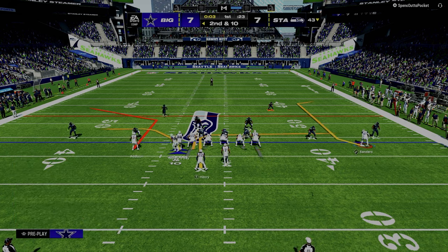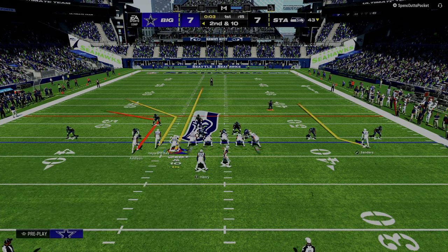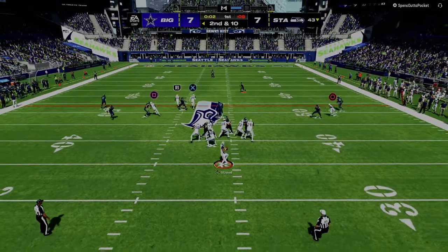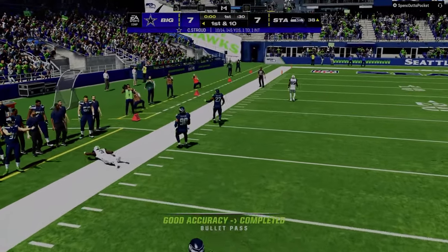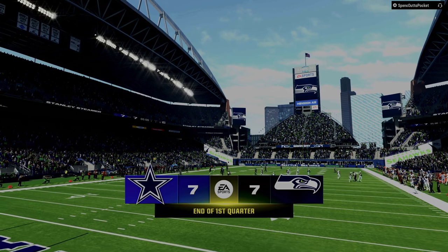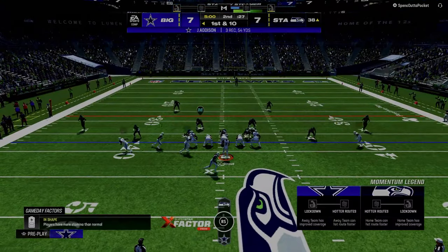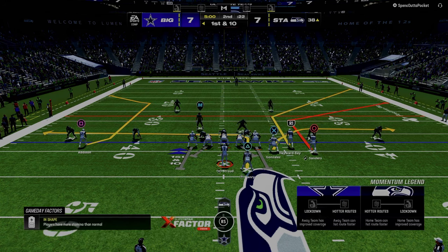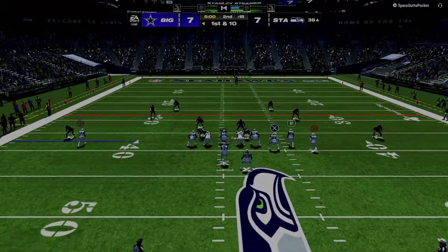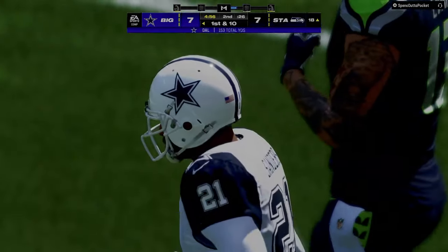If you guys want this full offensive ebook on Bunch Strong, I think it's the best offensive ebook I've ever released. I went into a ton of detail about the plays and what the opponent actually has to do to stop them, and how this offense attacks dollar probably better than any other standalone formation. You can literally just run this offense out of this formation. One of the things I started doing is flipping the play to whichever side I want. When you do this, it takes away their ability to back off players, which is a huge advantage for the offense.